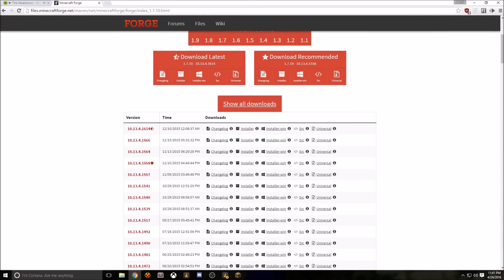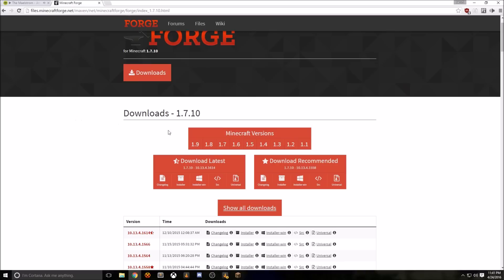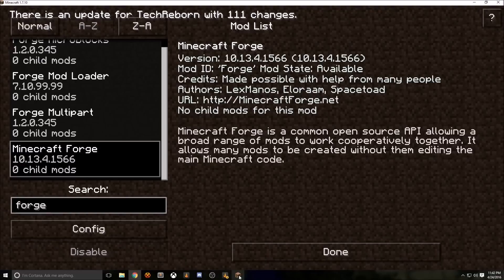What you'll want to do next is head over to Forge.net. As you can see, you have all the versions listed. You can go ahead and download the recommended installer or the latest. But if you want to be the safest, you'll want to choose the exact version that you have on your modpack, as listed in your game.